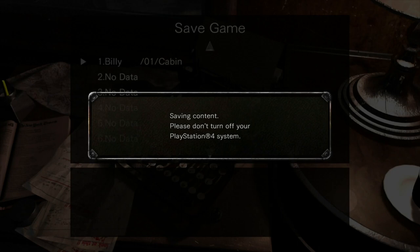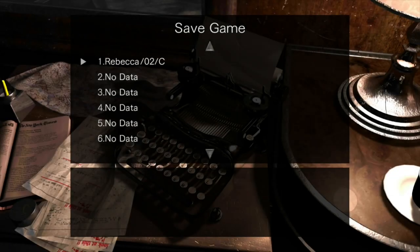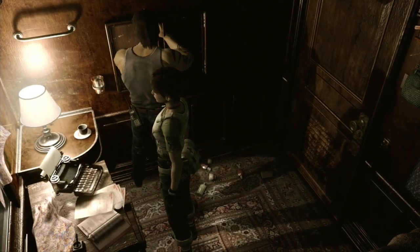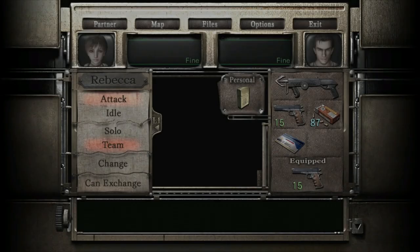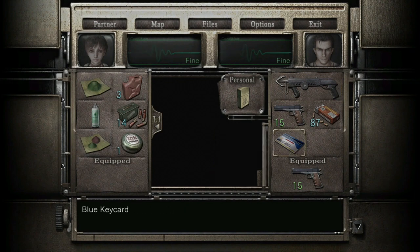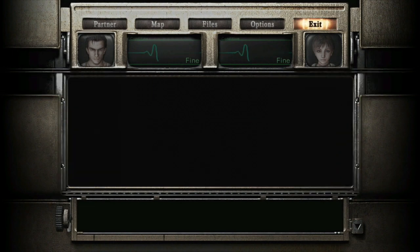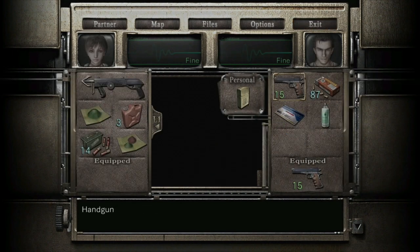You've got 20 save slots so you may want to save each time on a different slot if you want to. Once done switch back to Billy and check out your loadout. Give the hook shot to Rebecca. Have Rebecca drop the ink ribbon - you don't need that anymore. Take one of the healing items from Rebecca and give it to Billy, then give the hook shot to Rebecca.